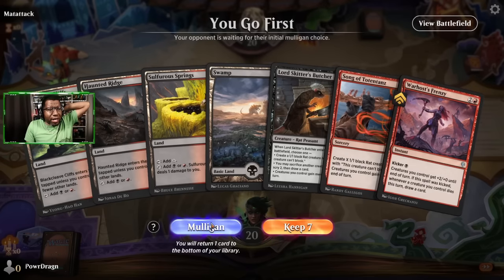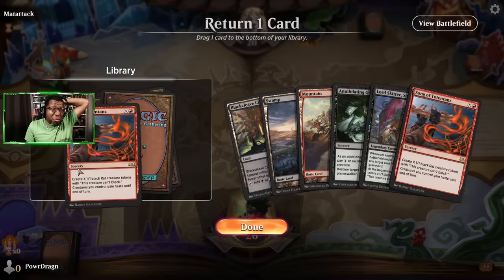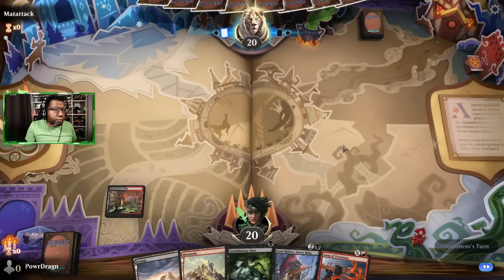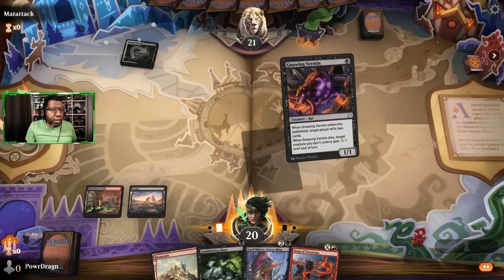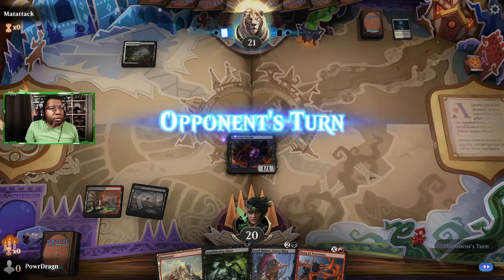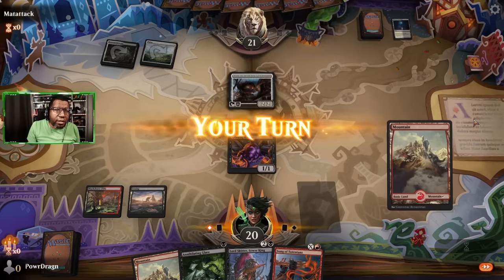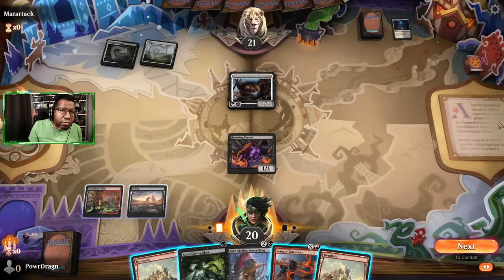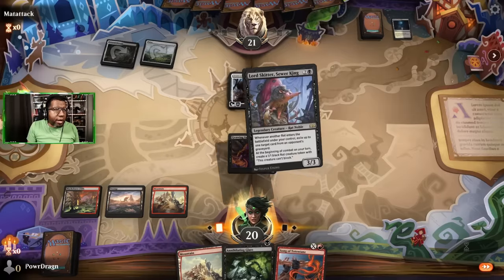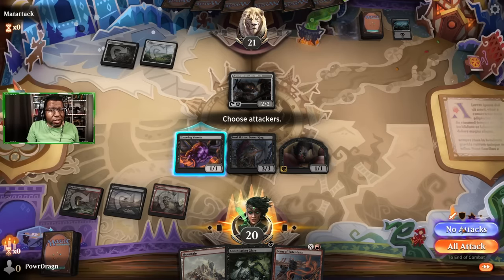These are the ones I want to keep because I have land, but if we're not doing anything till turn three that's just not possible. This hand is no better but we're kind of stuck keeping it - sadly this is just a case where we'd have been better off with the first hand. All right, a late turn one rat but it'll do. Hopefully they needed lands because we just flipped two of them into the graveyard.